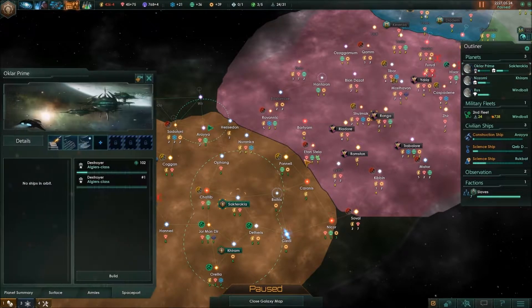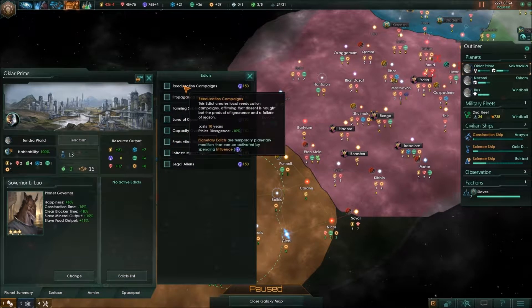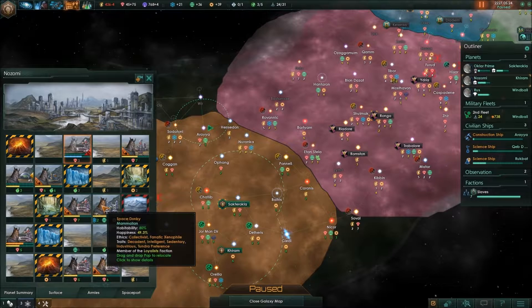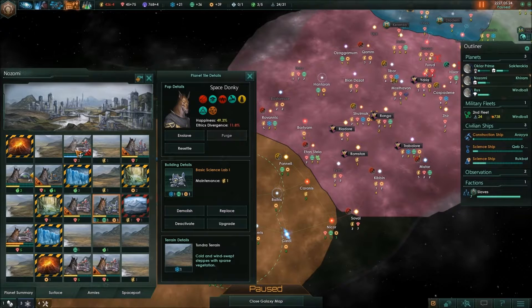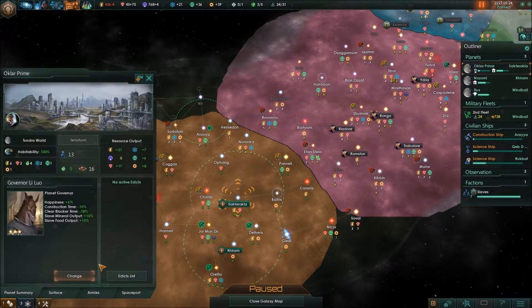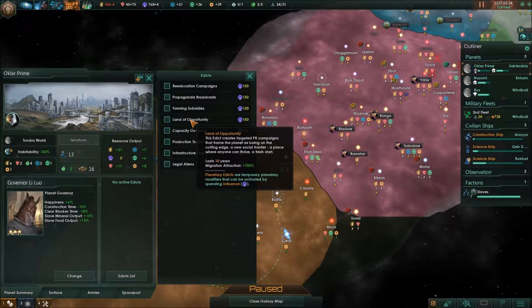Research station is done. I'm noticing that my influence is rather high. I could do happiness — that's a thing, but it's 150 influence. I would get like 10% better production under Zomi. I'm thinking we're right on the cusp of changing that. If we get a guy here and don't make him into a slave, then we change that guy into a slave — we may just swing it. So I really don't want to use 150 influence for that.